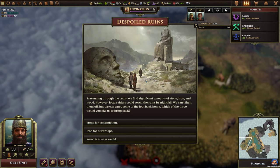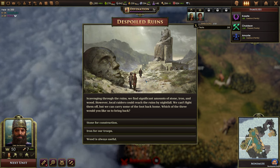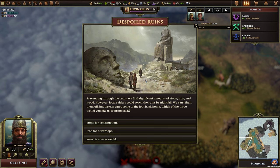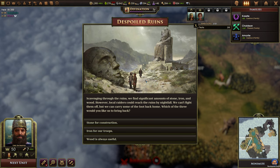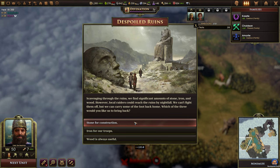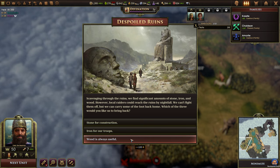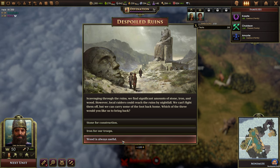The spoiled ruins: scavenging through the ruins we find significant amounts of stone, iron and wood. However, local raiders could reach the ruins by nightfall. We can't fight them off but we can carry some of the loot back home. Which of the three would you have us bring back — stone, iron, or wood? I think we'll take wood because we don't have any income for wood currently.